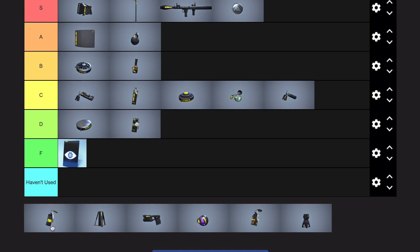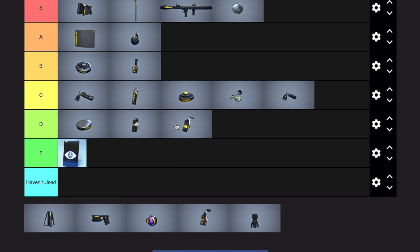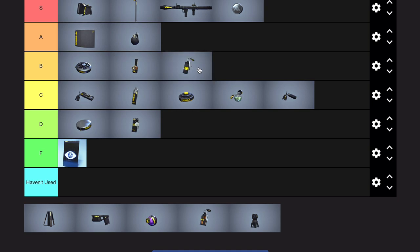Goo grenade — I think it's low-key kind of slept on, not on heavy though. I've seen some medium and light builds utilize it pretty well for blocking doorways or getting out of a certain fight and taking cover. I'd say it's in a better place than explosive mine tier. I'll keep it at B — it's got a decent amount of utility, but on heavy you're just gonna want to use the goo gun.